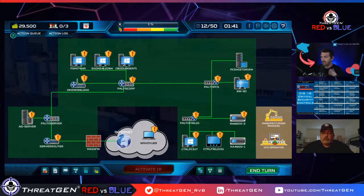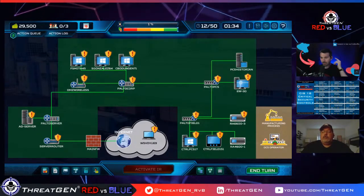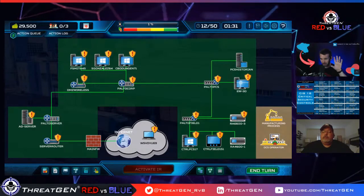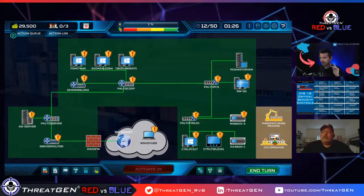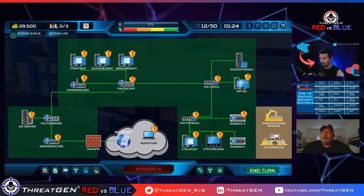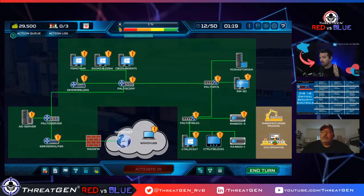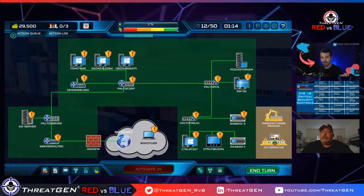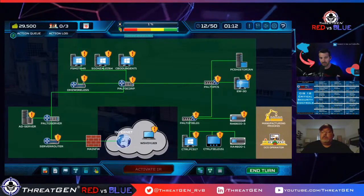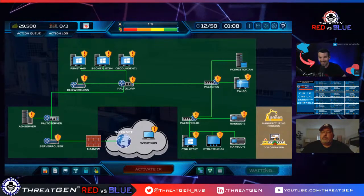We have one percent threat intelligence now. Threat intelligence score represents detecting threat actors in the environment — if it gets to 100, the threat actors get thrown in jail and we win. But I'm not trying to win that way; I'm trying to outlast the storm using the framework. Our P&L is the company's revenue — if data is exfiltrated or ransomware hits, P&L drops, and if it hits zero I get fired.